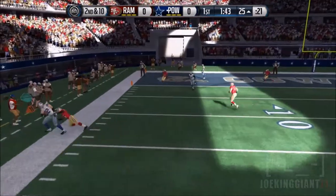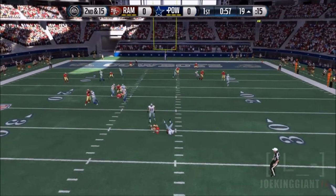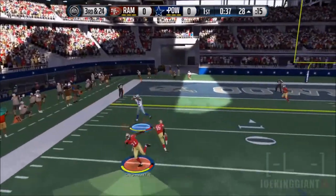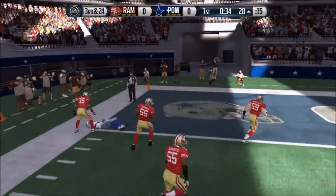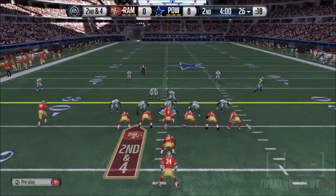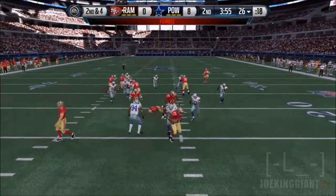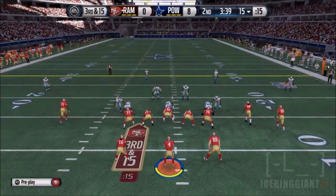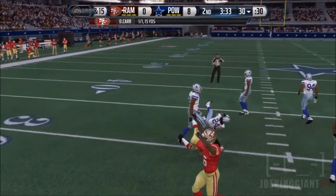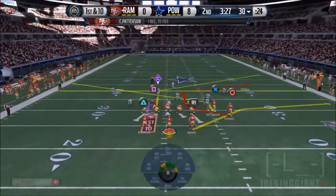On defense, my first drive here — if you guys remember my first three games, they pretty much scored real quick. Cameron Wake gets a nice sack, not letting Michael Vick scramble. I could have picked it off right there with Antonio Cromartie, but my cornerbacks are low overall — 83 and 82 overall — so I still need to upgrade those. He ended up going for two, so it's 8 to 0.